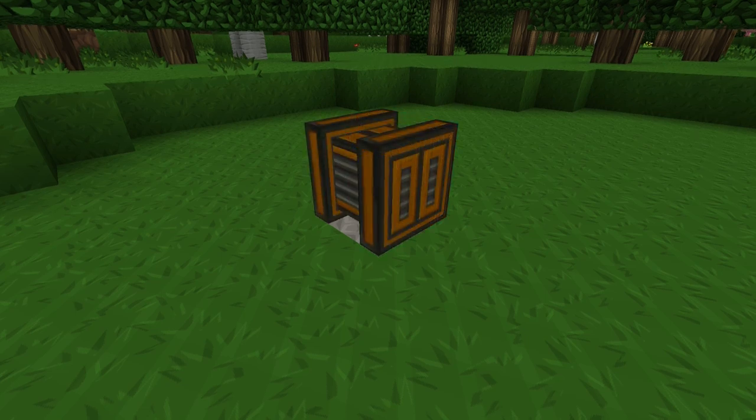The second machine, also from the forestry mod, is the fermenter. We have built one of these before because it was a base component to our moistener, however we never really used the fermenter to its full potential. What this will allow me to do is convert unwanted biomatter into biomass, which is a much more powerful fuel and that will be much better to use than the seed oil.